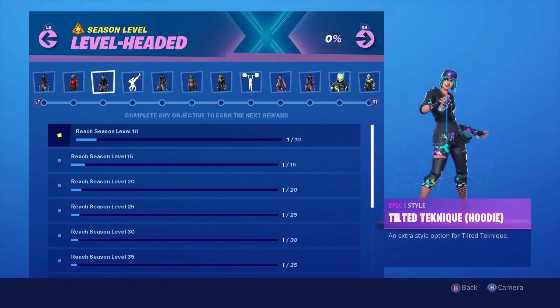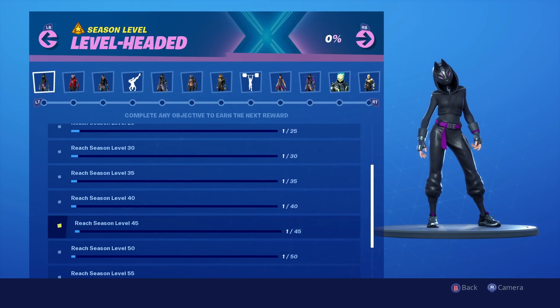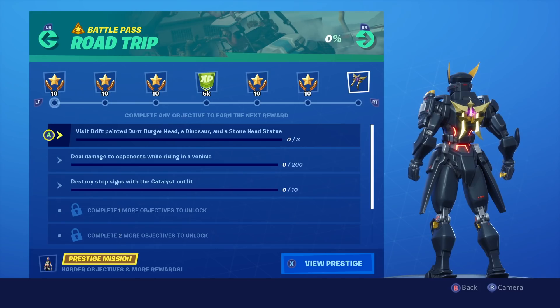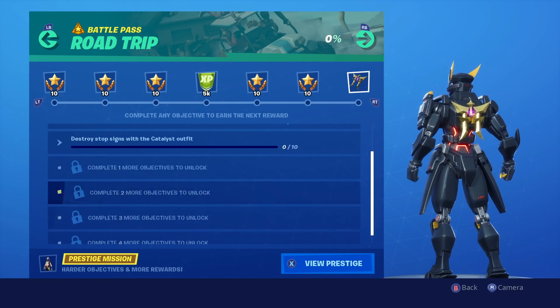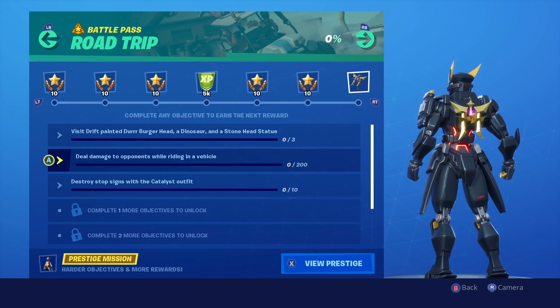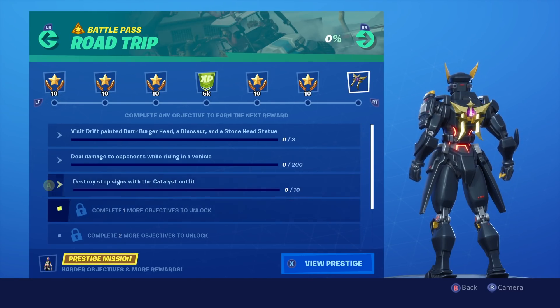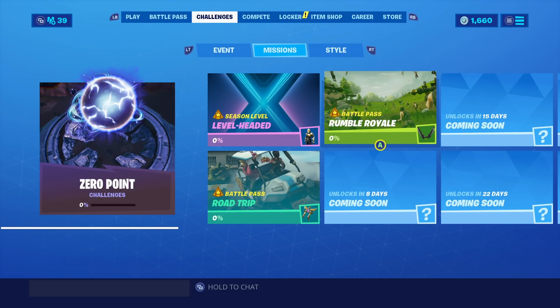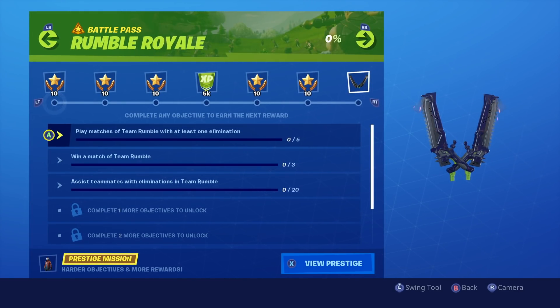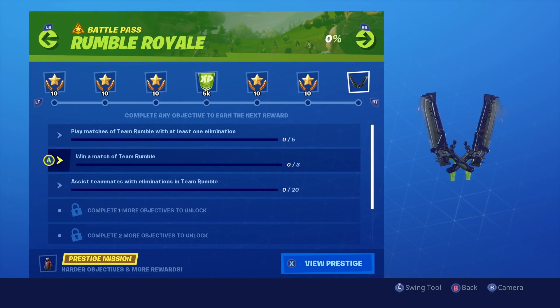You can't buy these styles — you have to physically play the game and get to Level 65, which is reasonable and most people could get there. We also have the Road Trip challenges, an OG throwback to Season 5. These grant us Battle Pass tiers for free, which is really exciting. Tasks include visiting a painted Durr Burger head, a dinosaur, and a stone head statue, and dealing damage to opponents while riding vehicles. There's also destroy stock signs with the Catalyst outfit. We also have Battle Pass Rumble Royale challenges — play matches in Team Rumble and get at least one elimination, win a game of Team Rumble, and assist teammates in Team Rumble.